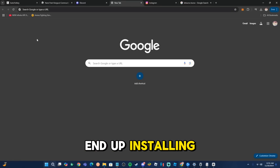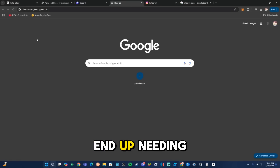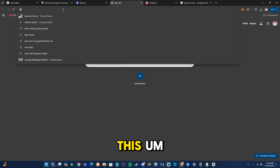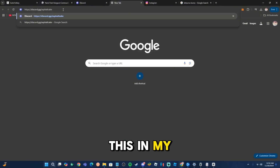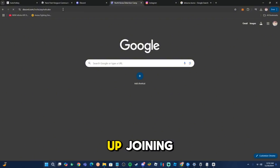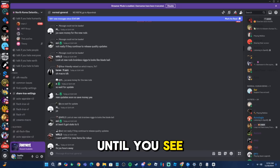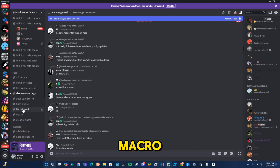Alright guys, once you've installed Auto Hotkey, the next step is joining a Discord server that has the script for the macro to work. In the link in the description, you'll find this Discord server and you're going to want to join it. I'll go ahead and paste this in my browser — this is the Discord right here. Once you're inside the Discord server, scroll down until you see all of the fish configs for the macro.